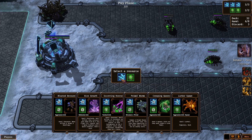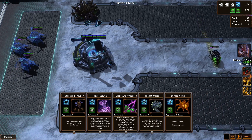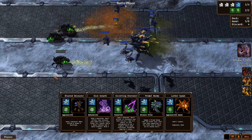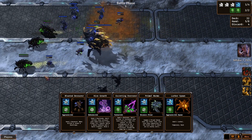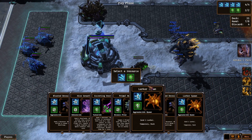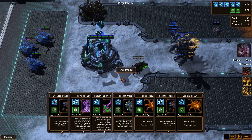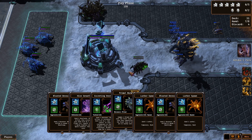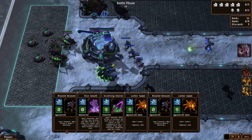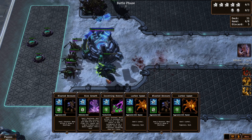Let's get a creeping queen — see, queens going on my side of the map — and then maybe a hive growth. Oh, they missed a lot of those. Creeping queen's going. Let's go ahead and get these worms, they're gonna pop up here — perfect. And these queens will keep these alive, I'm pretty sure. Fantastic.